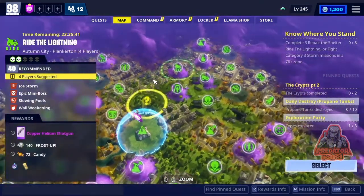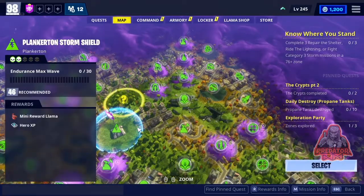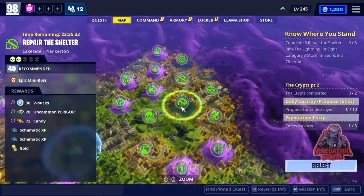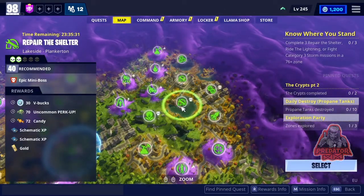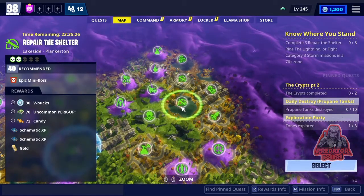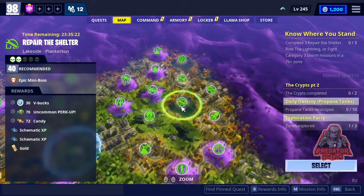Also guys, you need to go to Plankerton today. In Plankerton, just go here next to your home base — you can see the shelter at power level 40 in Plankerton, and they're going to give you 3 V-Bucks for doing that. So today you get at least 80 V-Bucks, and if you are lucky you get 130 V-Bucks.